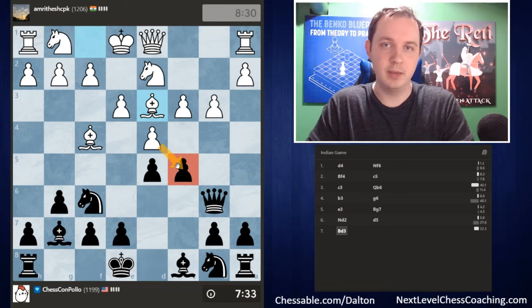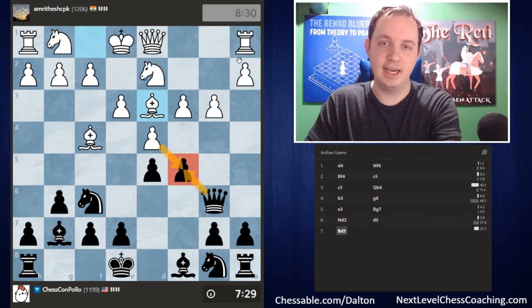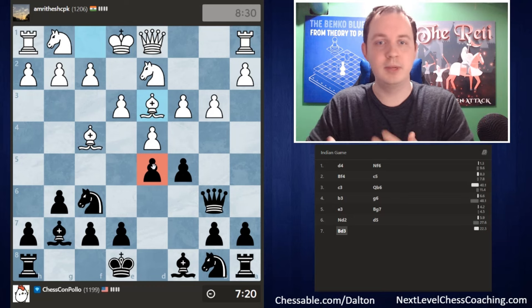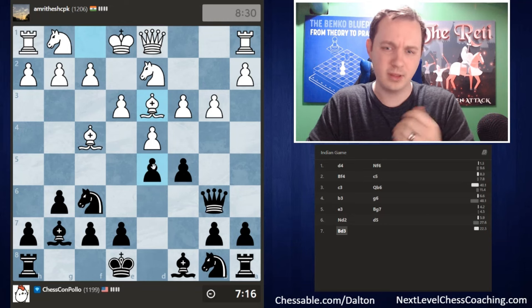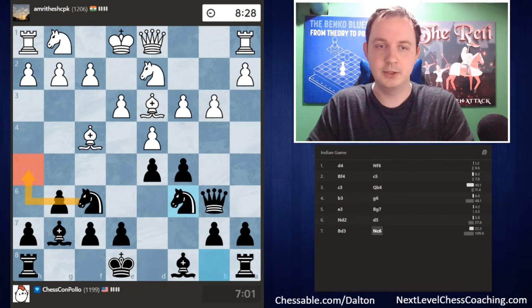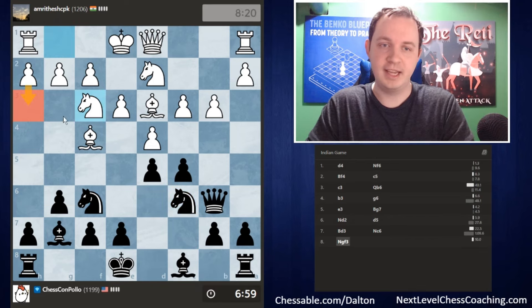I'd actually be happy if white takes my pawn, because once the queen recaptures the d4 pawn is gone, the diagonal opens up, and I still have a space advantage — it becomes a one versus zero rather than two versus one. White develops the bishop to d3. I'm going to go for knight c6 first, also considering the idea of knight h5 to hunt down the bishop on f4. Many London players would play h3 to give the bishop an escape square, but this opponent does not.